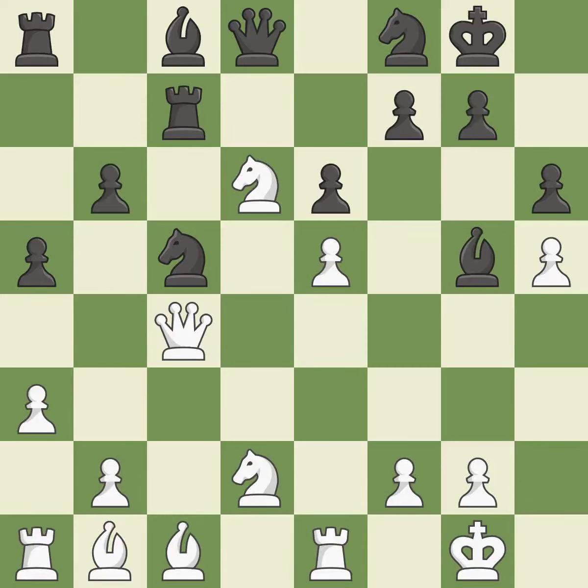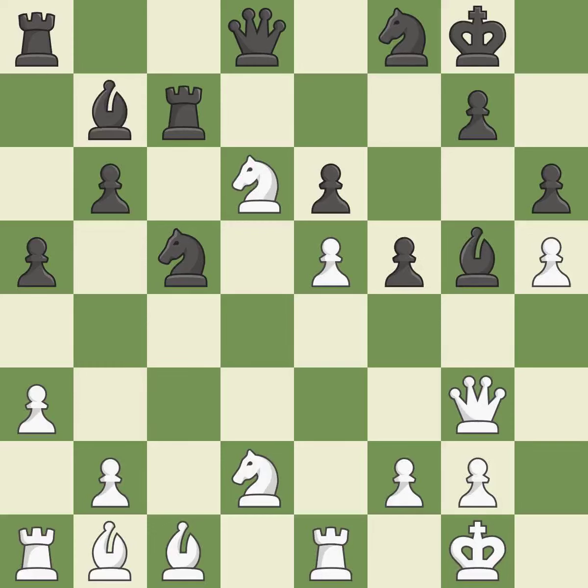This threatens to reveal an attack on a queen — it is best. This threatens to reveal an attack on a bishop — it is excellent. This kicks an opposing queen — it is excellent. This move puts the queen on a safer square — it is best. This overlooks a better way to develop a bishop off its starting square — it is a mistake. This is the only move that works — it is a great move. This threatens to kick a queen. This permits the opponent to reveal an attack on a bishop — it is an inaccuracy.